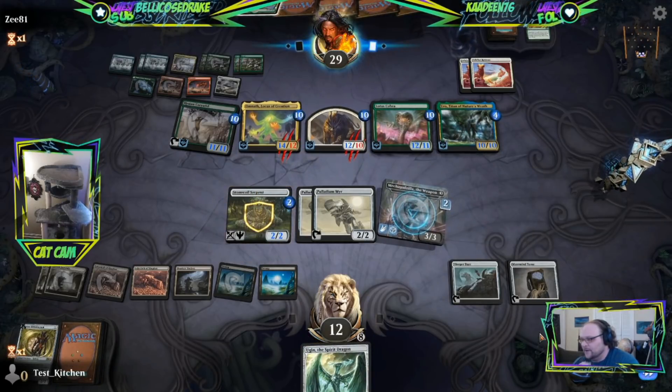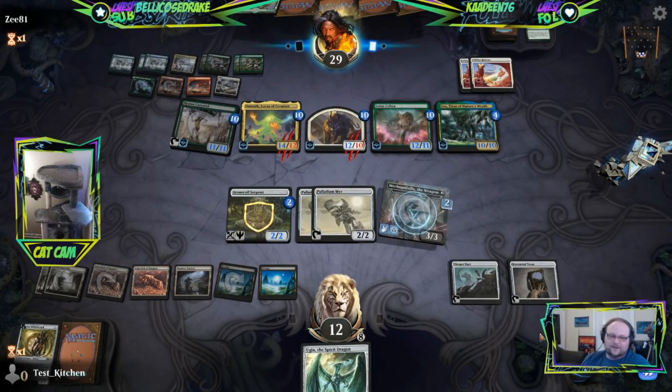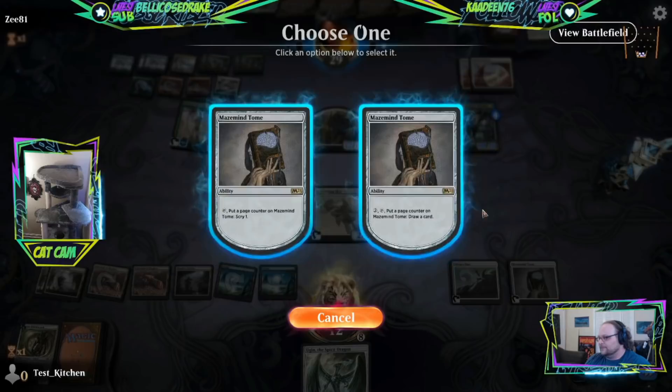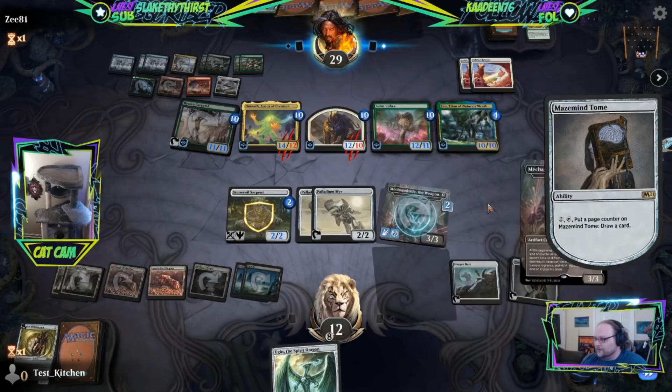There it is! Alright everybody, let's see if we can do it. The deck runs three Ugin - I didn't want to get stuck with Ugins in my hand with no reason to have them. But maybe the deck does need four Ugin if all it's trying to do is draw Ugin, right?